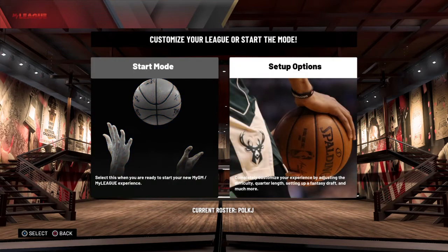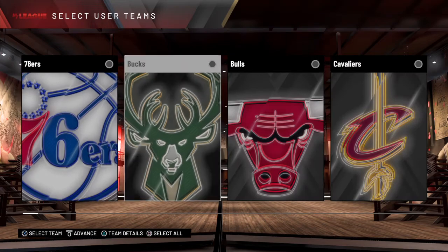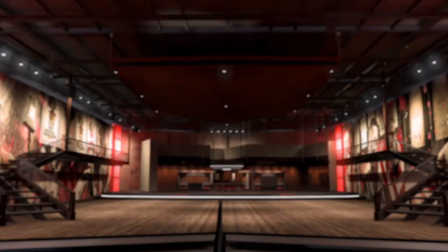Once loaded, select Use Current NBA Teams, then Start in Regular Season. You can do Setup Options for trades and settings, but I'm just going straight to Start Mode. I'm choosing the Charlotte Hornets and just hitting Advance — that's all you have to do.